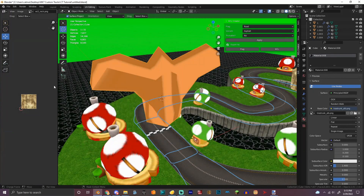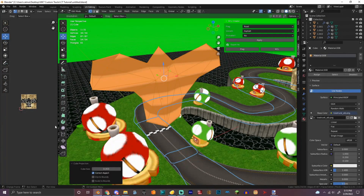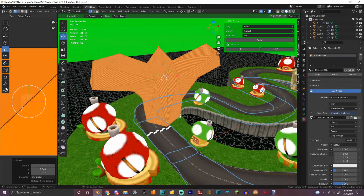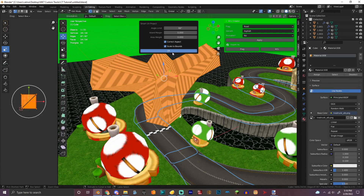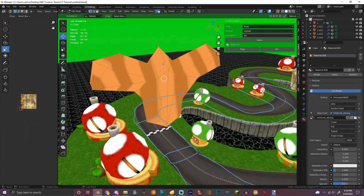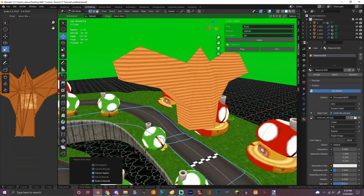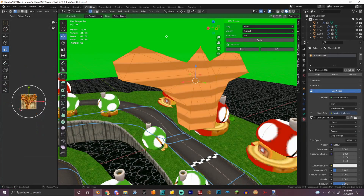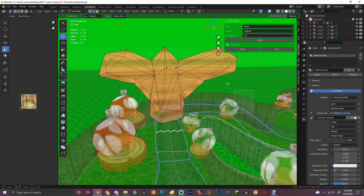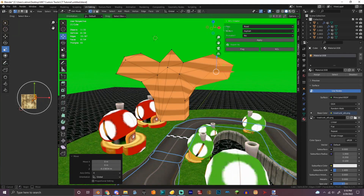That's not it — tree trunk, there. Okay, first let's try cube projection and see how it looks. Reset — no, definitely not. Let's make this less big maybe, it might help. Yeah, that looks better actually.